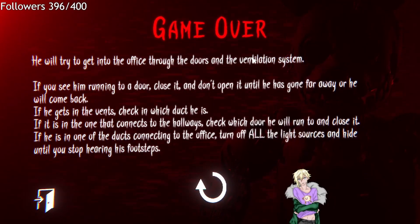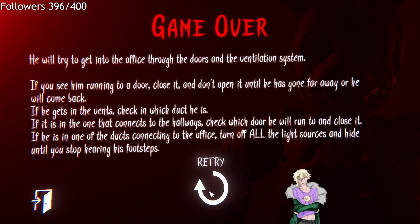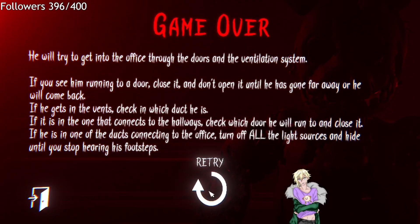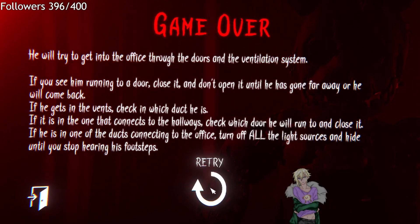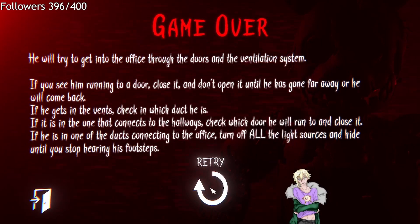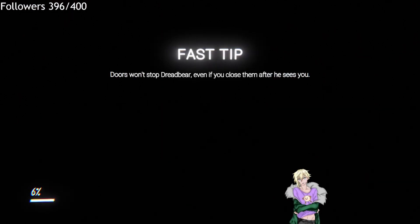Check which ducts connect to the hallways, check which door. Turn off all the light sources and hide — so if I hear him in the vent, check which duct he's in. Figure out which vents connect where, and then if he's in the one above me, turn off all light sources and hide. Doors won't stop Dreadbear even if you close them after he sees you. Okay, don't know who Dreadbear is.